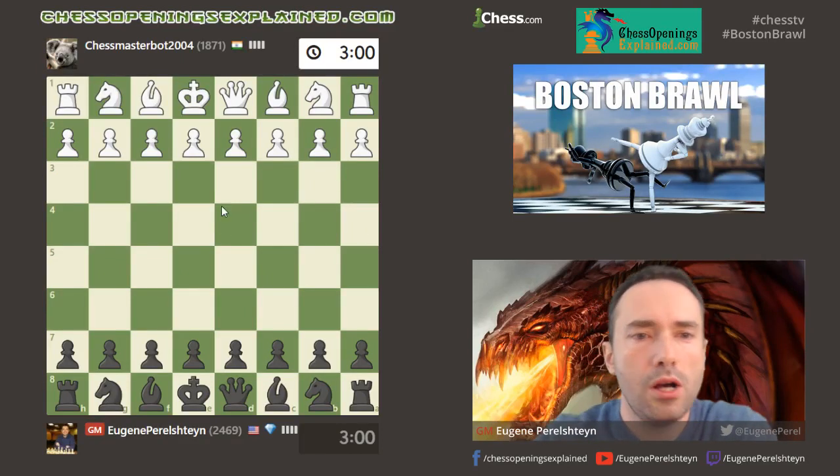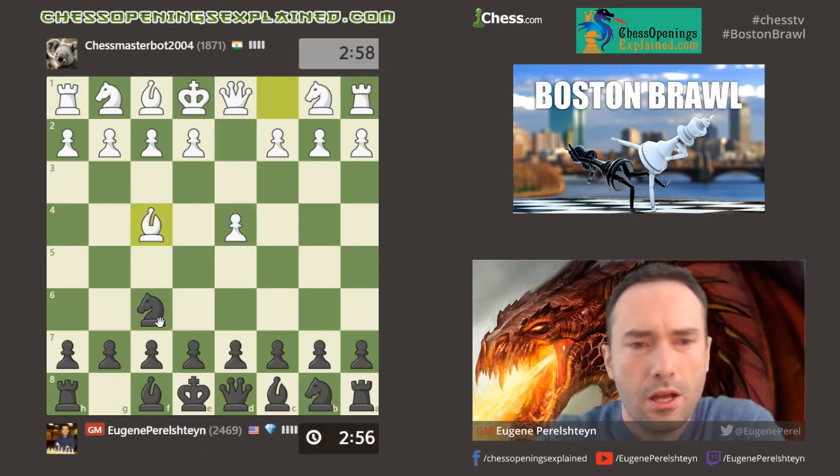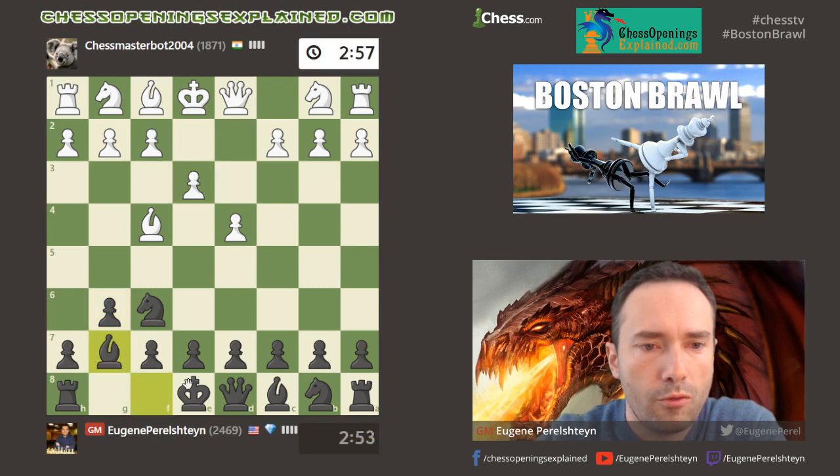I'm getting a game against chess master bot — he's a high rated player. After d4, I'm going to play an opening called King's Indian Defense, that's one of my favorites. He's playing the London System, by the way.